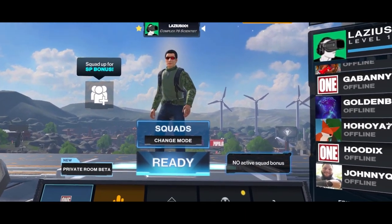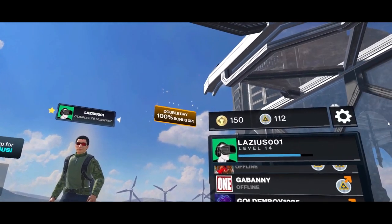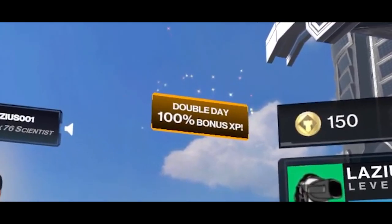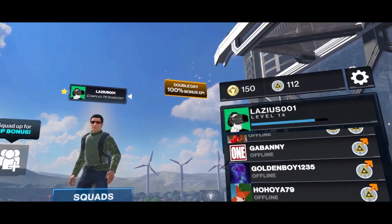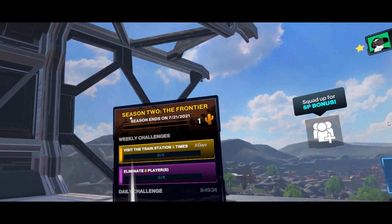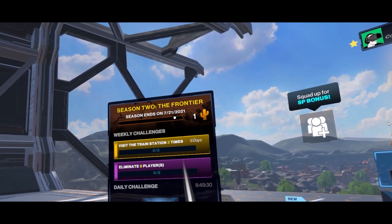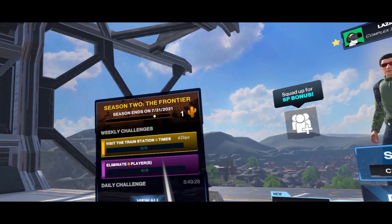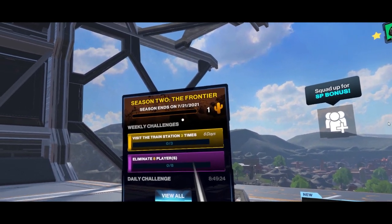We're inside Season 2 — this is very exciting! What's new inside of the menu? Do you see the icon on the top right-hand side? The Double Day there — 100% bonus XP for today. We better take advantage of that. On the left it tells me Season 2: The Frontier, but it ends on the 21st of July, so that's very soon. We better do as much gameplay as possible.